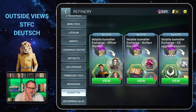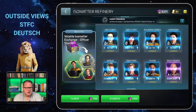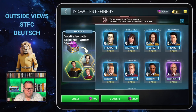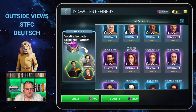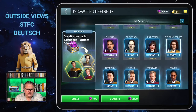The first exchange lets you trade volatile Isometa for officer shards. The officers here are from Enterprise E and Voyager: Enterprise E Data, Enterprise E Troi, B'Elanna Torres, Harry Kim, Neelix, Tom Paris, Tuvok, Enterprise E Picard, Enterprise E Riker, Kathryn Janeway, Seven of Nine, the Doctor, and Chakotay.